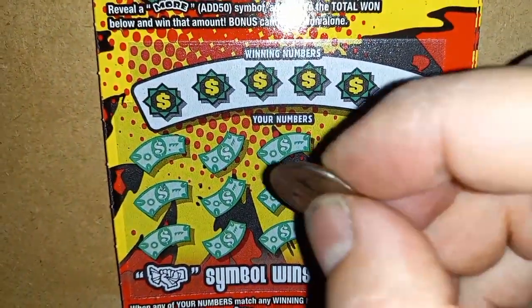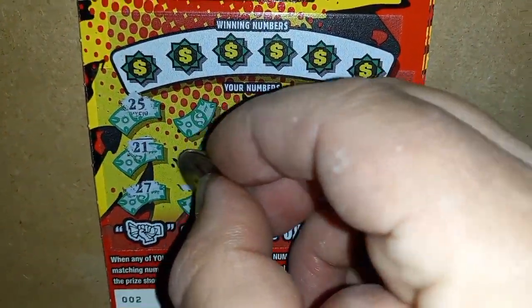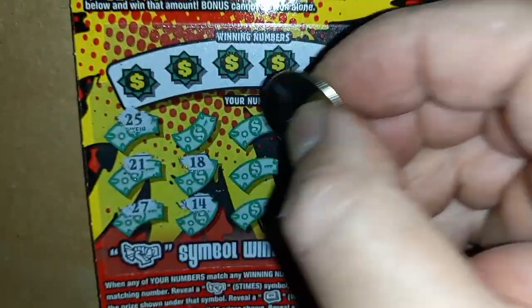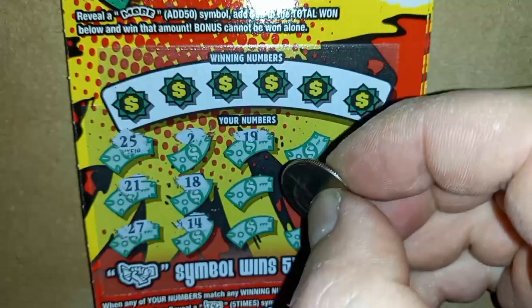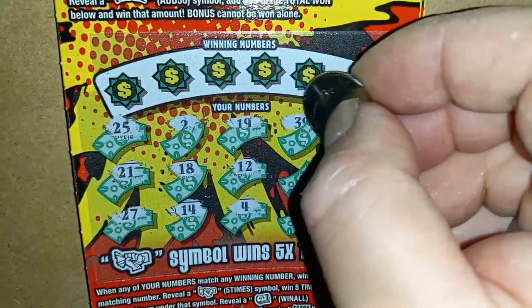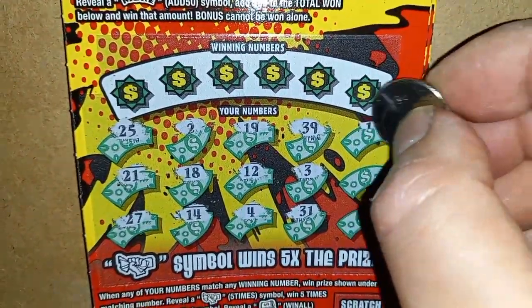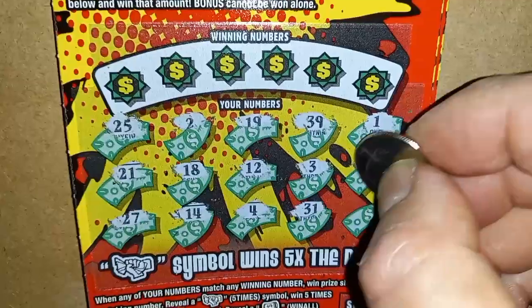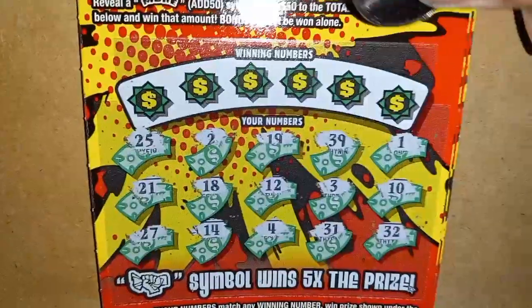Let's see if we can find something here in the main part of the ticket. We have a 25, a 21, a 21, number 27, 14, 18, single 2, 19, number 12, number 4, a 39, a single 3, 31, single 1 — no. Number 10, and a number 32. Alright, so we have no symbols.